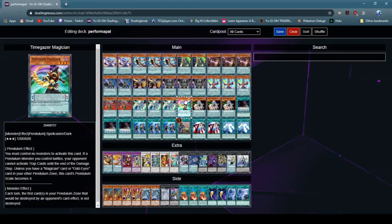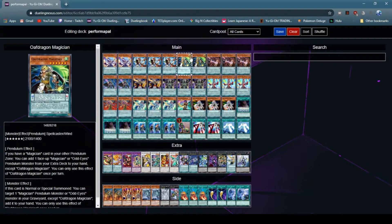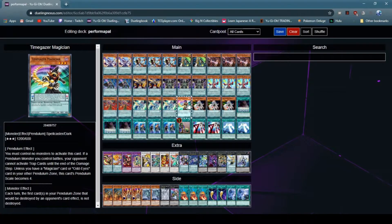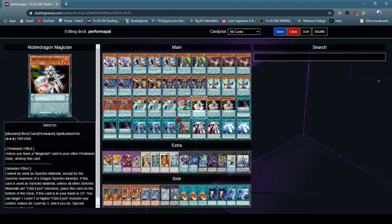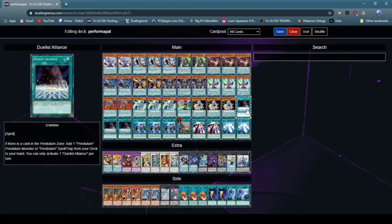Next, Timegazer Magician — it's just one of those scale cards. Lastly, for the monsters, Noble Dragon Magician. A lot of people I don't think would particularly play this, but I find it very important because it allows you to gain access pretty quickly to Clearwing — especially because you're going to be special summoning Clearwing pretty frequently, I think you'd find.